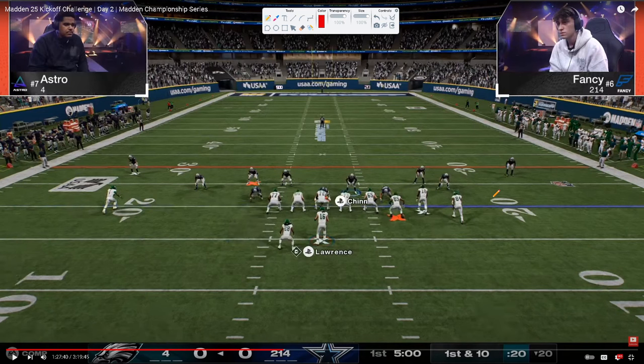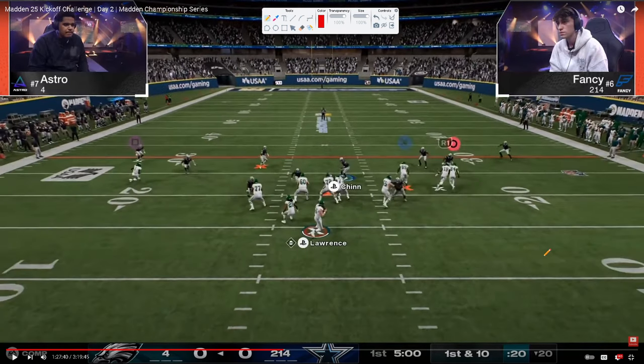Why would you want to send 4 in this game? You're going to get better sheds if you send 4 because you cannot blitz your user. What Fancy is going to display for us is how effective switch sticking is in terms of defensive Madden. The reason he's bringing these safeties into the box is because at this point, one of the best routes in the game is just a simple seam streak. Astro is in Atlanta Bunch.